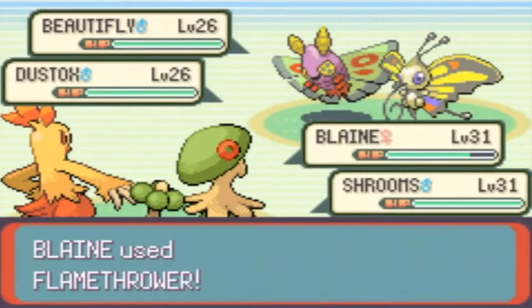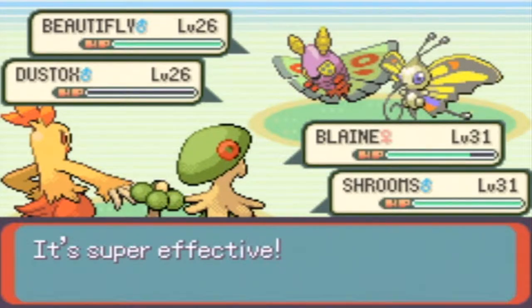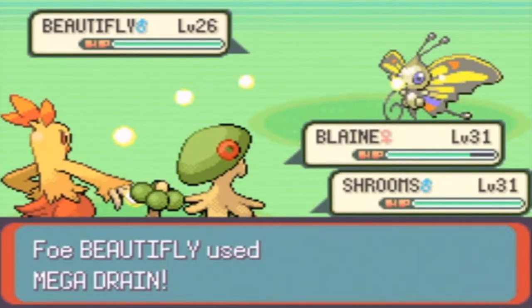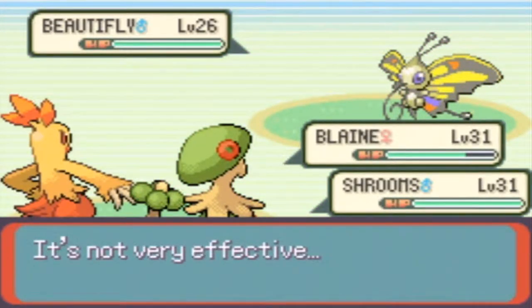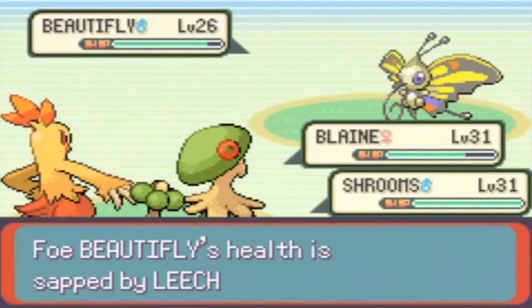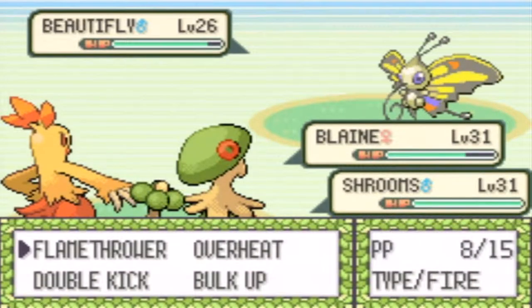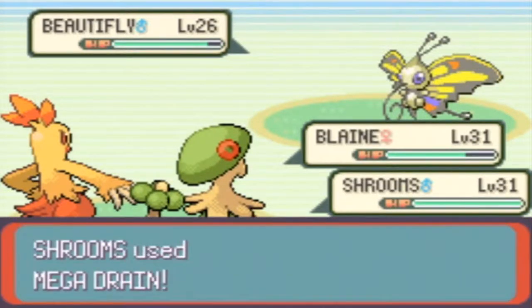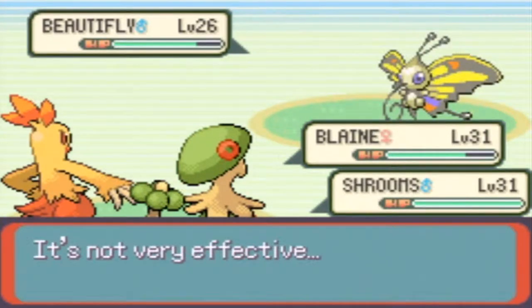This should faint the Dustox - yeah, there we go. I can use Mega Drain, won't be very effective though. Let's just wrap this up and use the Flamethrower, and Mega Drain won't be very effective, but it'll still be enough to help with the Flamethrower I think.